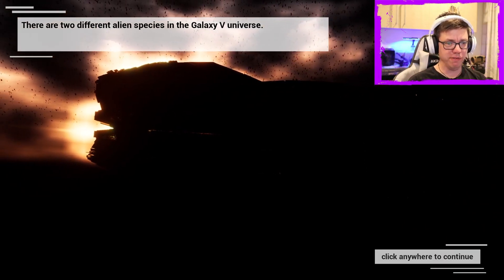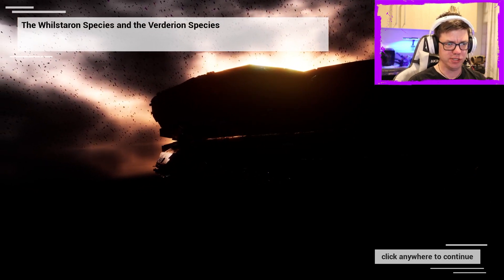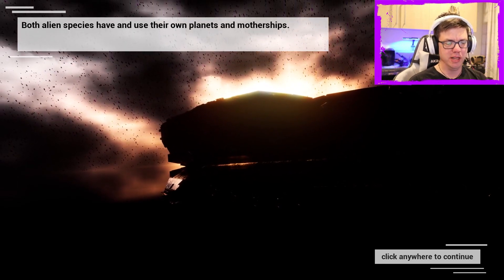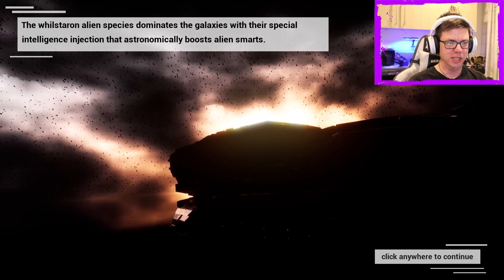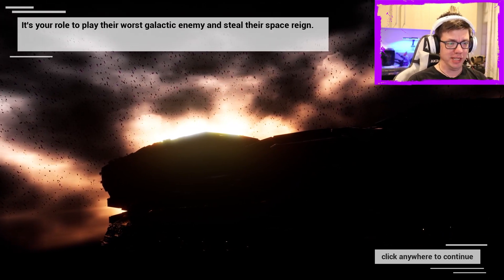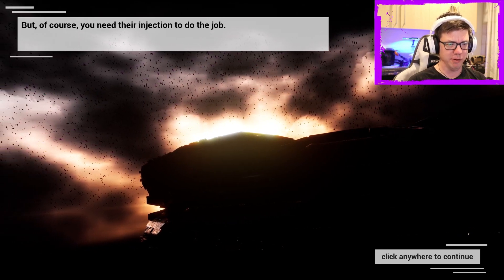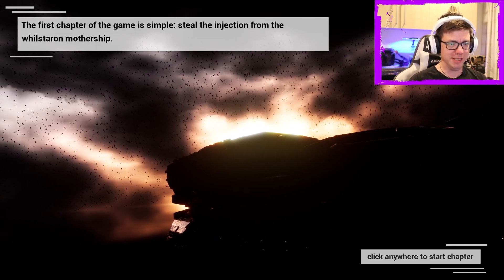There are two different alien species in the Galaxy 5 universe: the Wilstaren species and the Verderian species. Both alien species have and use their own planets and motherships. The Wilstaren alien species dominates the galaxies with their special intelligence injection, which astronomically boosts alien smarts. It's your role to play their worst galactic enemy and steal their space reign, but you need their injection to do the job. The first chapter of the game is simple: steal the injection from the Wilstaren mothership.